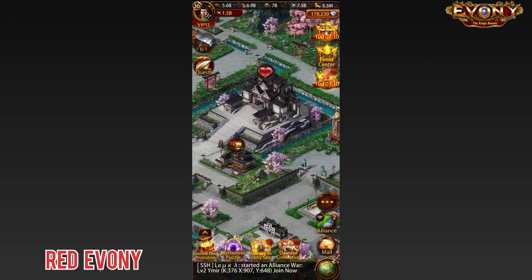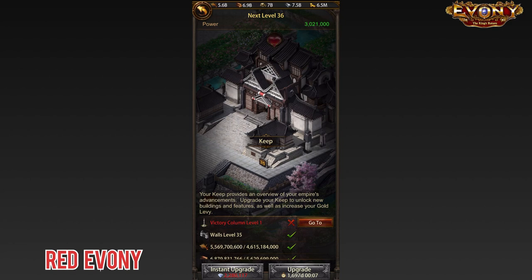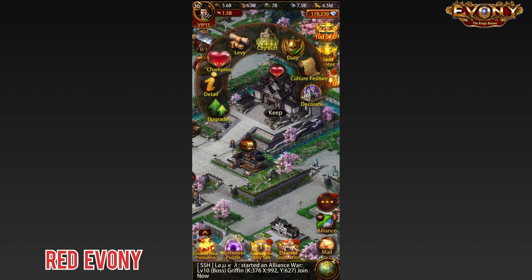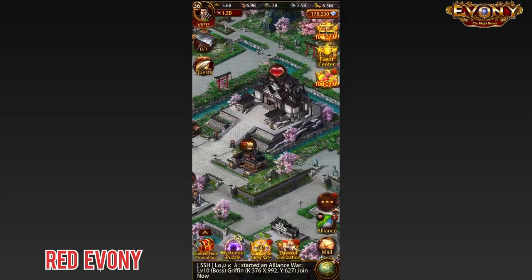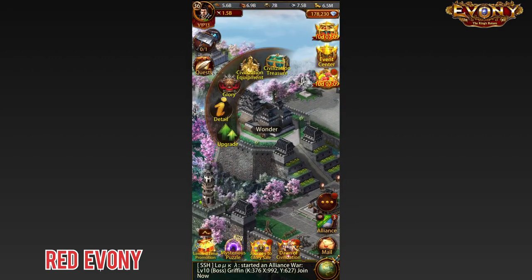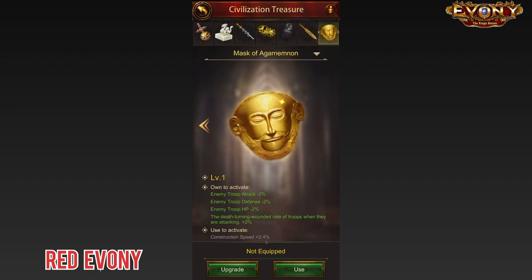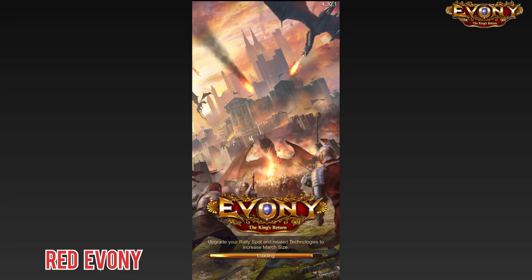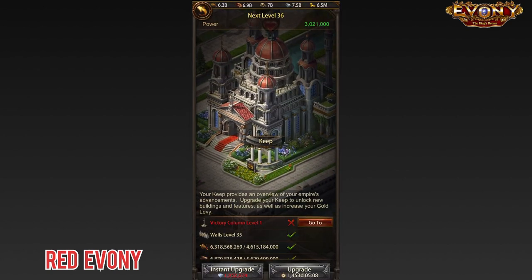I've loaded up the resources I need for the upgrades. First, let's take a look at the upgrade time — go to the keep and we have a look at that 1,697 days. So before we do the upgrade, let's make sure I complete my setup. I confirm my duty general is on my keep, then I go to my monarch and change my crown to the construction crown. Next I go to the civilization treasures and make sure I have the one with construction speed on. Activate. Finally, I go to change my culture to Europe for additional construction speed. Let's take a look at what the construction time is saying — 1,453. Not too bad.